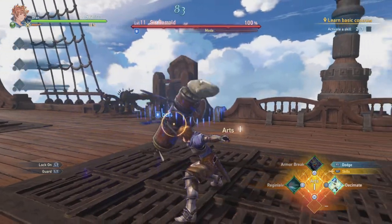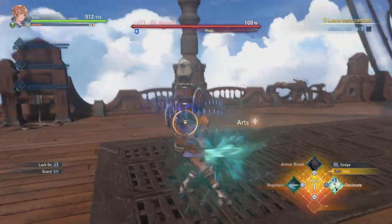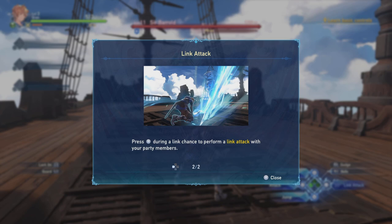They're weaker now! A foe's stun gauge fills up as it takes damage. Once the stun gauge is full, a link chance will trigger. Press Circle during a link chance to perform a link attack with your party members — though I don't have any party members.